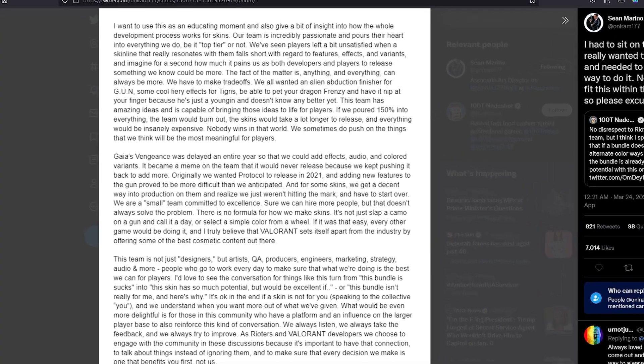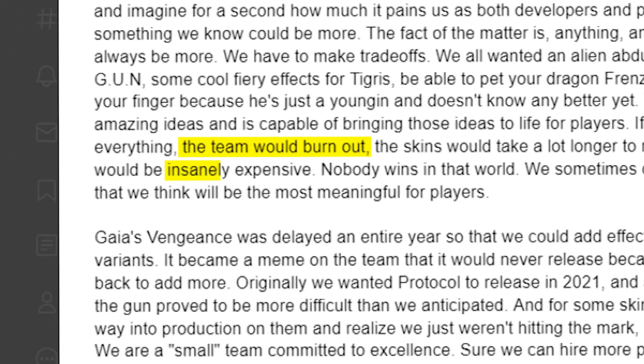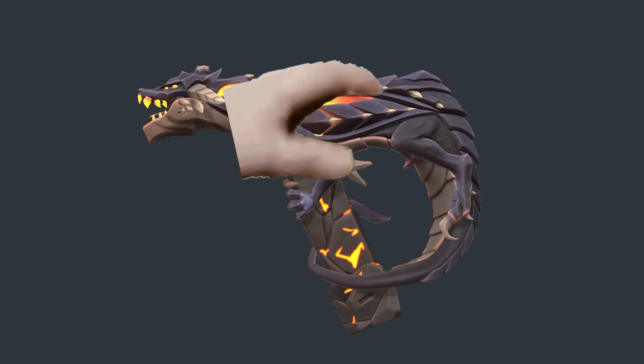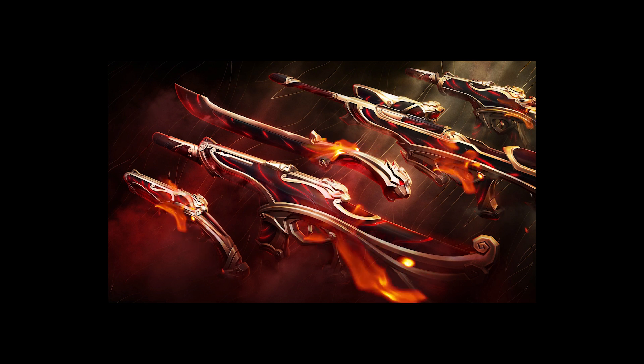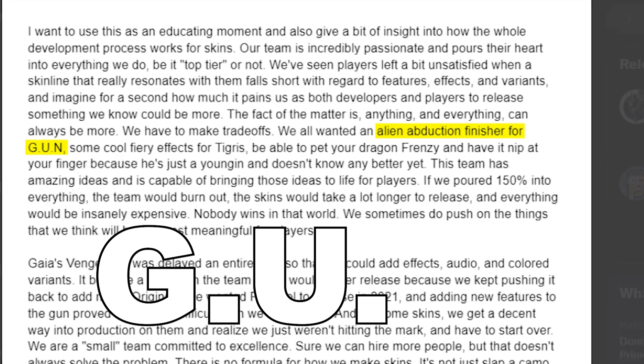He explained that the skin team can't do everything without getting burned out and making everything super expensive. Understandable. He also laid out some ideas they wanted to do but couldn't — for example, cute petting animations for the Elephant Frenzy, or fire effects on the Tigris skins. That would actually be really sick. But we're here for the gun skins.